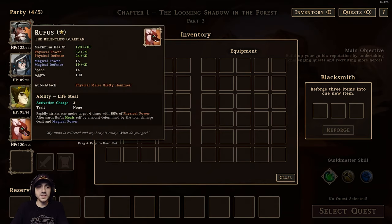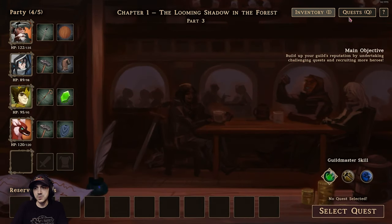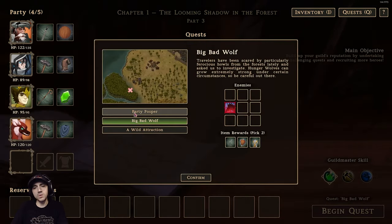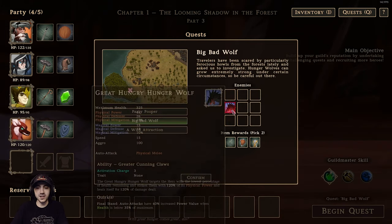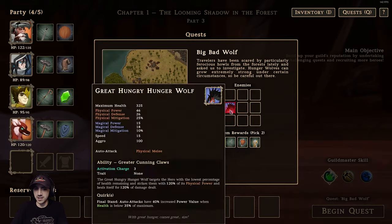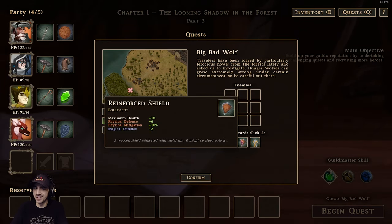We're going to equip our units. We did pick up someone named Rufus and chose his lifesteal ability — he can lifesteal and heal himself up, which is amazing. Let's do one more battle. Big bad wolf — this unit has a red box around it. It's like an elite, a little mini boss. That's going to be a tough fight, but it's got some good rewards. Let's jump into this.